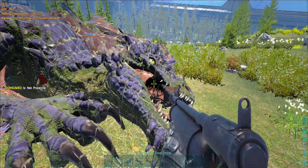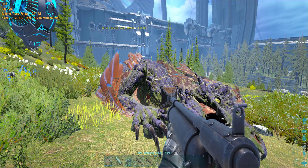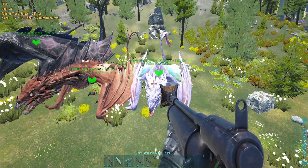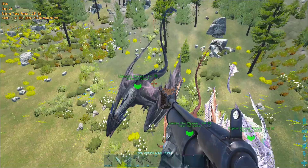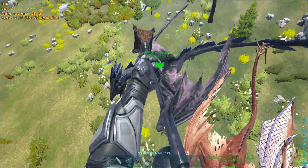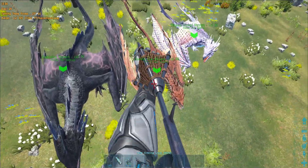Also a rock drake - you can net projectile a rock drake. We can't tame them, but it could be useful when you are trying to get one of their eggs: you can just trap them and run away. Also wyverns - the smaller crystal wyverns can be trapped, but the original old wyverns that are larger cannot be trapped with a net projectile.